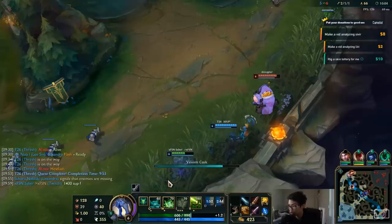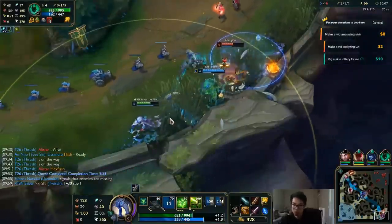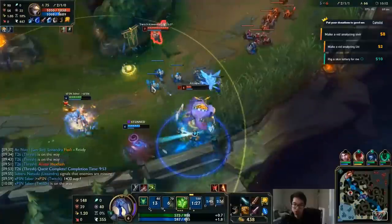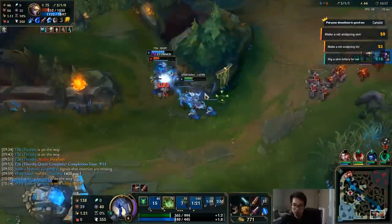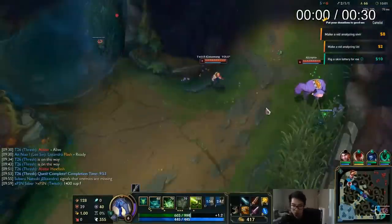So what do you do? Sometimes you just wait it out — which is exactly what we do here. You don't have to super-commit to an engage that's not good. In fact, that's how you end up dying. And because we waited it out, Alistar ends up comboing Thresh because he has nothing else to do, and then we kill Alistar. No problem.